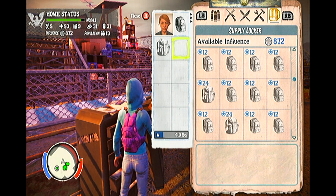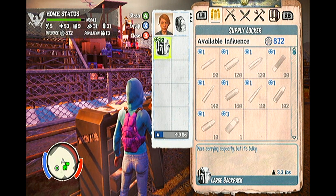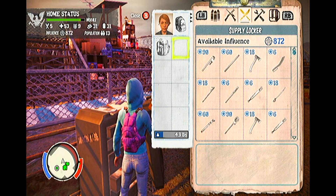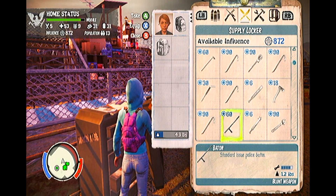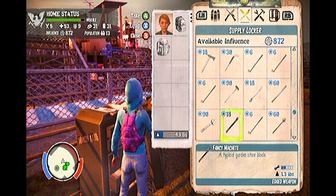More recently I've been discovering that even characters without the nimble and powerhouse ability can be useful, and yes, even characters who are not experts too. Using this guide you will see that even generally useless survivors such as the alcoholic, pack a day, team mom and bum knee survivors can be made to be nearly flawless. It all comes down to a mixture of things.